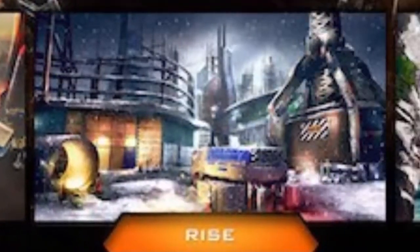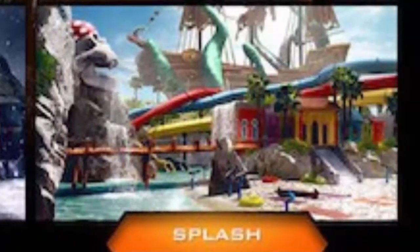Moving on to the next map, we have Rise. I'm not really sure what this is — it looks kind of snowy, like a science facility or something. And then we got Splash. Now Splash looks like a water park. You've got the red, blue, and yellow slides intertwining with each other. It pretty much looks like a kid's water park, so it's going to be pretty cool to play on.